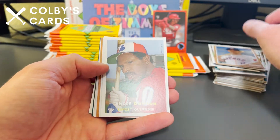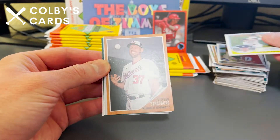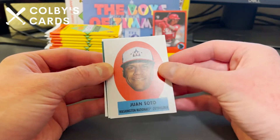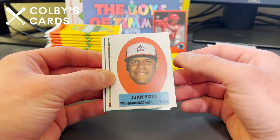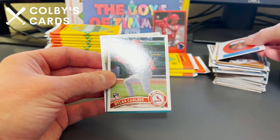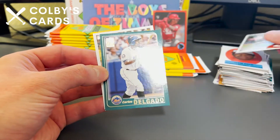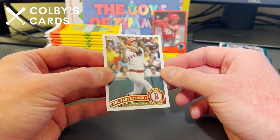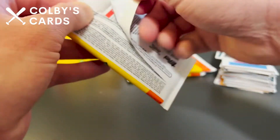Alex Bregman, Andre Dawson throwback, a Clark Schmidt rookie, Steven Strasburg throwing the ball in the air, a nice Juan Soto floating head — I saw Eric Jabs from Jabs Family pull a Juan Soto autograph, which would've been really sweet. Dylan Carlson rookie, Carlos Delgado throwback 2001, and a Carl Yastrzemski throwback — grandfather of Mike Yastrzemski who plays for the Giants.